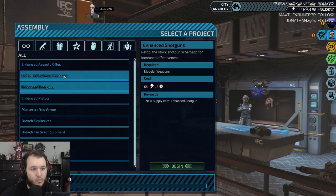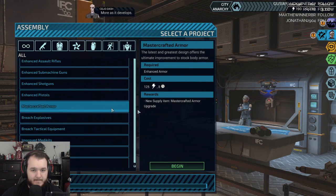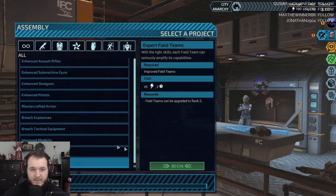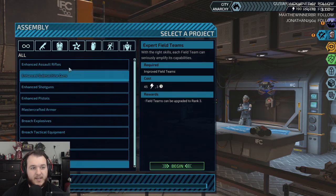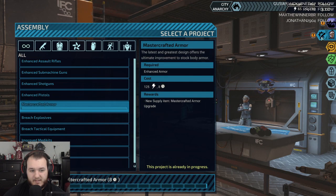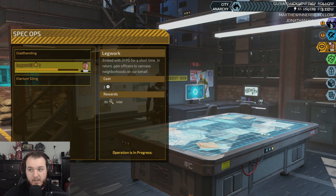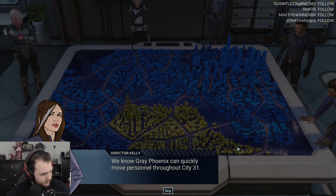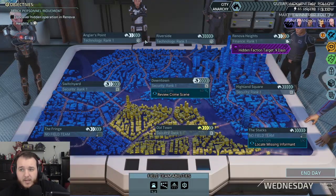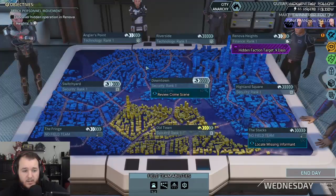Expert field teams, mastercrafted armor, enhanced pistols, enhanced shotguns, machine guns. Let's take mastercrafted armor — that's gonna take the longest but I want to get it done ASAP so we have better armor. She's almost done — she'll be done in one day. We know Gray Phoenix can quickly move personnel throughout City 31. Once you learn how, we'll know how to wall them off. Let's see what we got here — so this one's going up now. View crime scene. One second, I'm gonna run some—